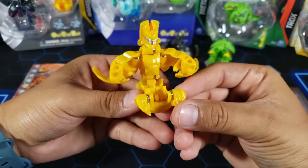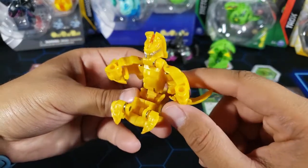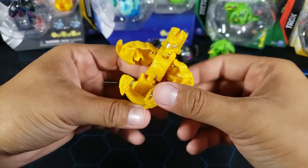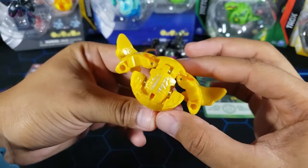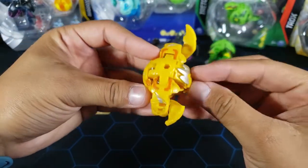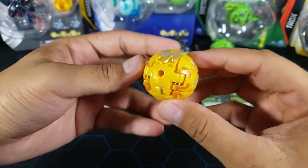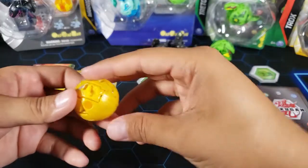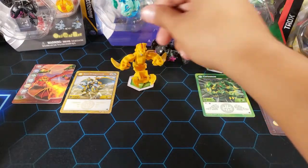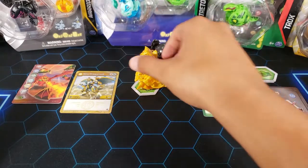It does have some Baku Gear holes on the arms so you can put Baku Gears on it — like a couple of laser guns — which would look pretty cool. To close it: push the head down to lock it, push the legs up and behind, put the tail in, then push both arms in at the same time and everything locks together. Let's roll it onto a core — three, two, one, brawl! It opens upwards and looks really big for a core Bakugan.